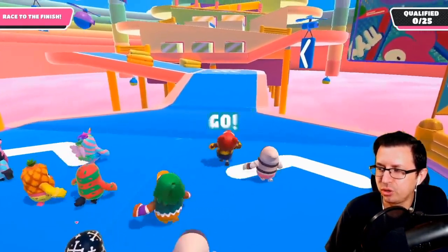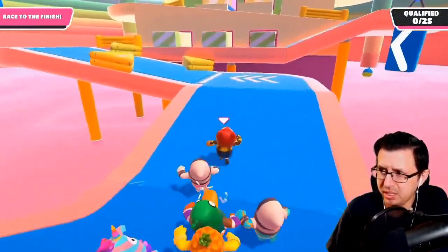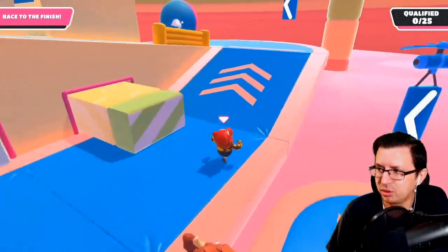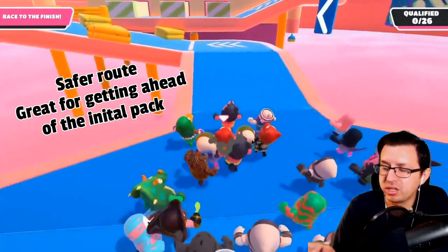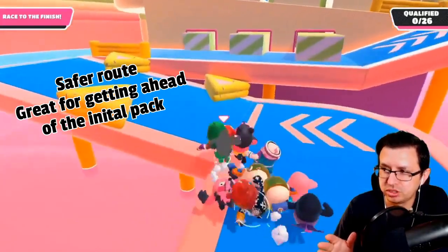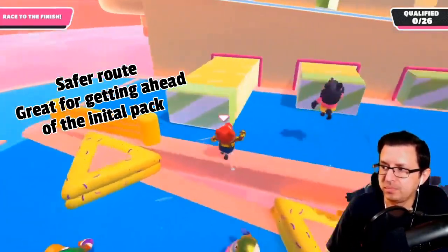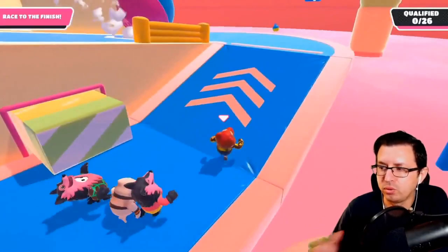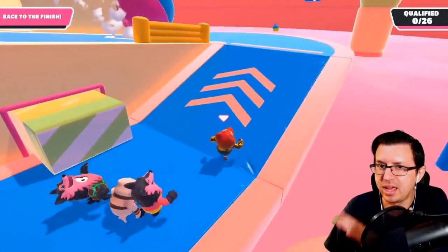Here we go. You'll see he actually starts front mid, which is kind of the best position you can be in. He'll go ahead and take the Doritos chip bounce off of here, which a lot of you guys know about. But I do want to mention this is part of the safer route, where you go between the two Doritos chips - just with a simple jump, you jump right over and you're good to go. That path works out a lot better when you're in the middle of the crowd and don't have that great positioning.